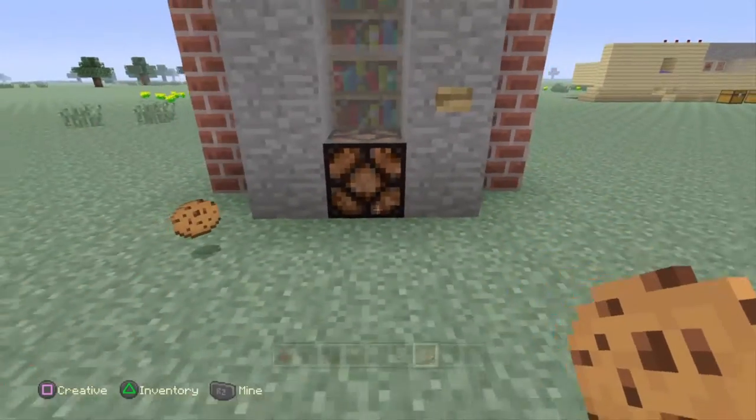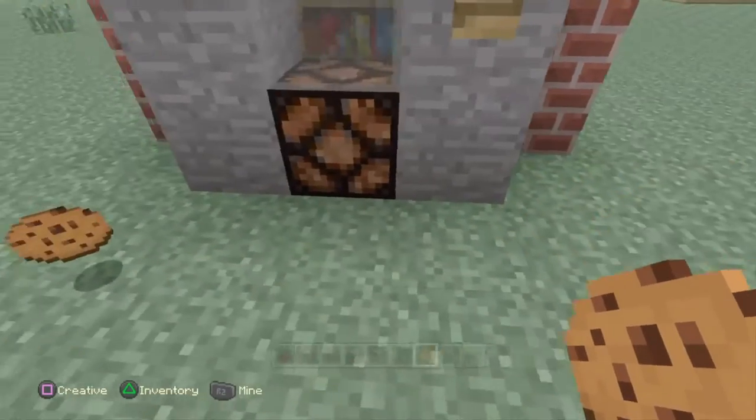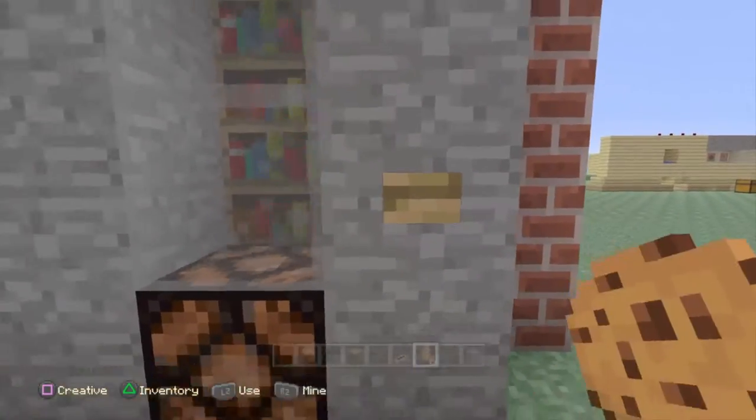So you'd give them something crappy like cookies and it's pretty cool because it dispenses from this little light right here. That's pretty amazing.